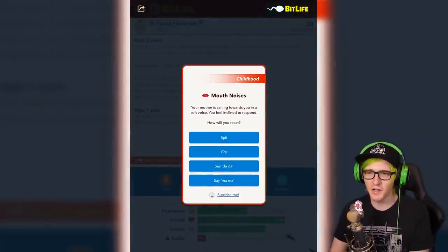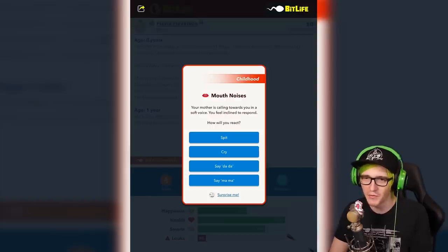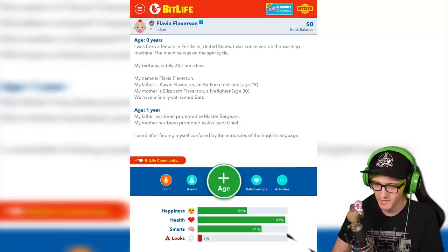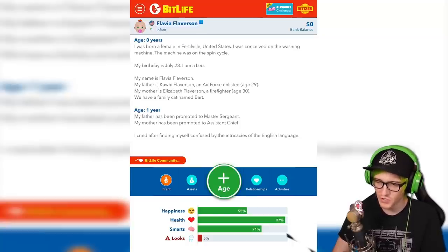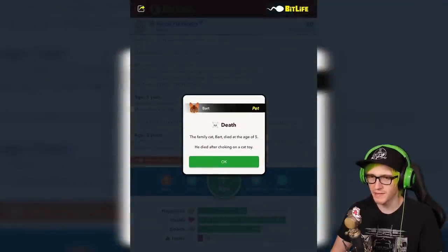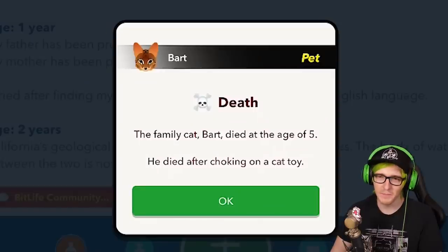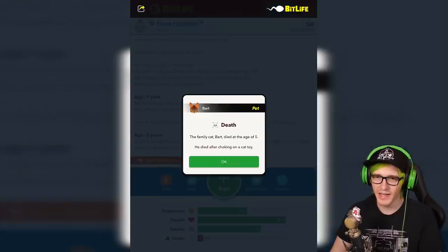Your mother is calling towards you in a softer voice. 'Come here, Flavia.' You feel inclined to respond. How do we react? I'm just going to cry. I cried after finding myself confused by the intricacies of the English language. Isn't that crazy to think that no matter where you were born, you'd be speaking that language? It blows my mind. I wish I was born in Japan. My pet's dead. Bart died after choking on a cat toy. Looks like we have a lawsuit on our hands. We're going to get some money.